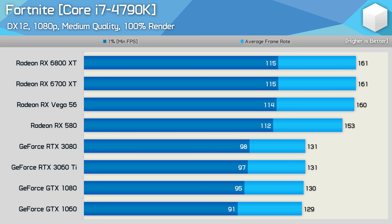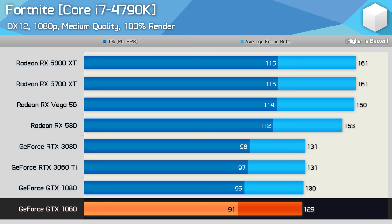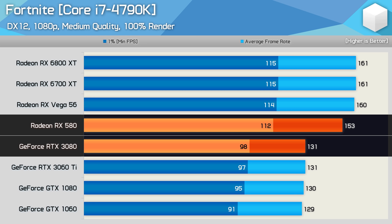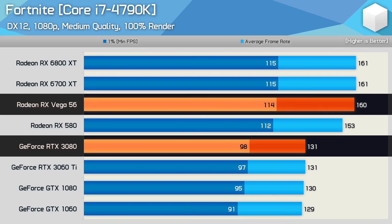The Fortnite results are heavily CPU-limited, tested using a replay from a late-game team rumble match. Historically GeForce GPUs have delivered superior Fortnite performance with flagship CPUs, and you'd expect the GTX 1060 to beat the RX 580 — or surely the RTX 3080 to come out on top. Yet the RX 580 offered 17% more performance than the RTX 3080, while Vega 56 was 22% faster. This is how performance looks in any DirectX 12 game that heavily utilizes the CPU — around 20% more headroom with a Radeon GPU.